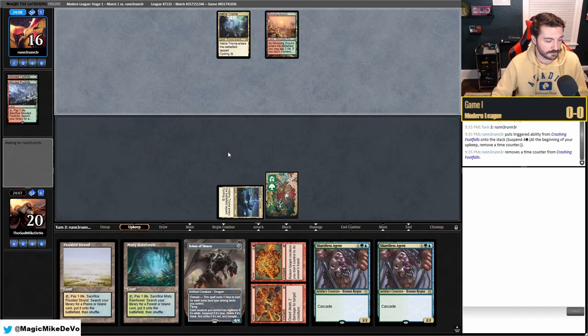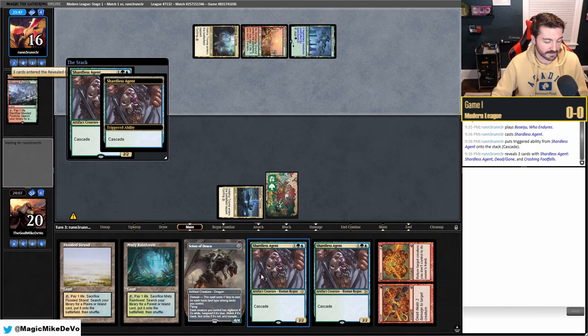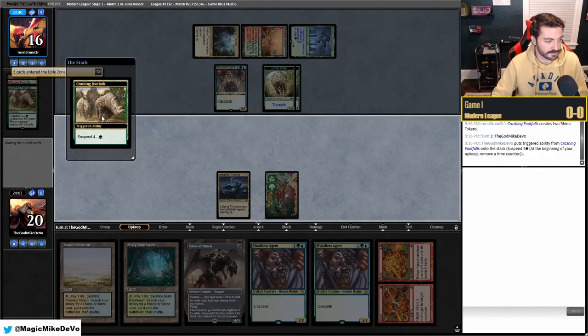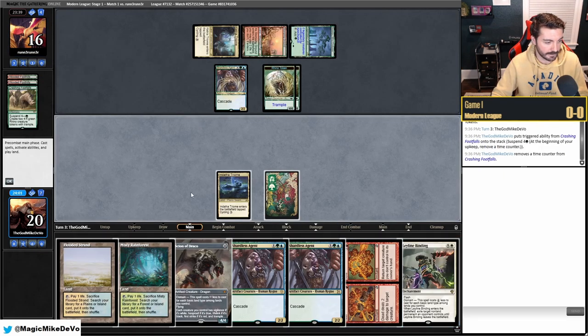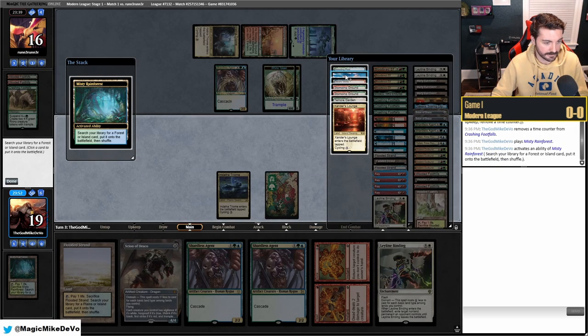This is stock Temur Rhinos so we know they'll be bringing in Blood Moon game two — though the way they're fetching, they don't have it main deck. They play the Shardless version. We draw Leyline Binding, which is pretty good for removal. We go get an Island and play a land.